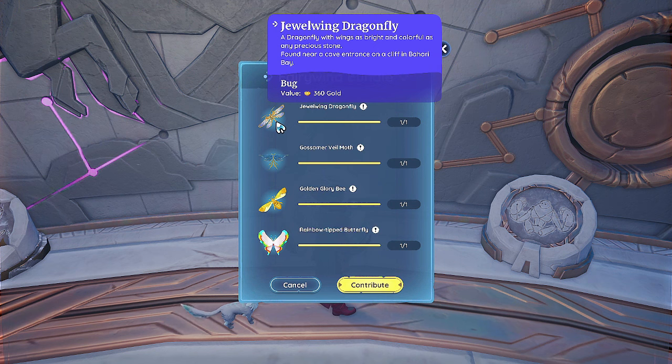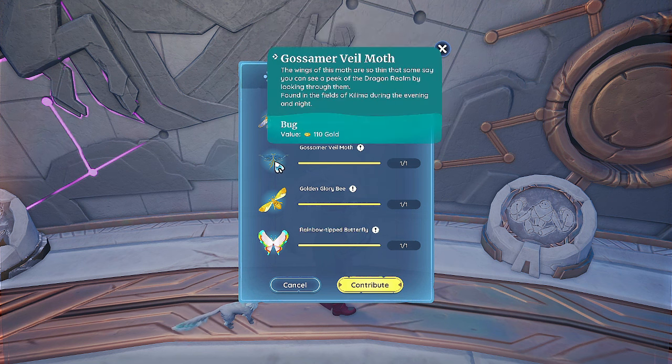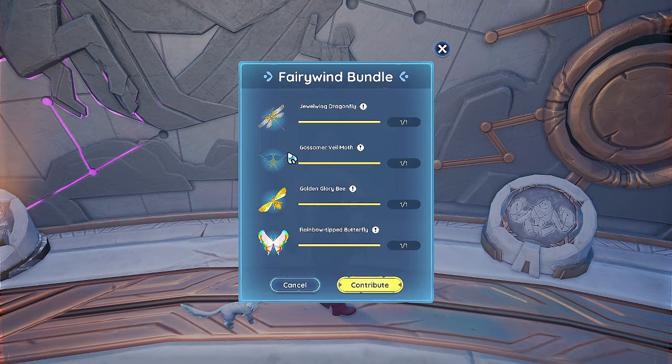Jewel wing dragonfly — you can usually find it in the front of the caves between 3 and 6 in the morning at dawn, or I think between 6 and 9 near cave entrances. I found mine on top of the mines in Bahari — I found several there. Gasmere veal moth found in the fields of Kilma during the evening and night. Golden glory bee has a chance to be found when chopping trees in Kilma during the morning and daytime. And then the rainbow tip butterfly — I used lures for this, found in the fields of Bahari bay during the morning and day.